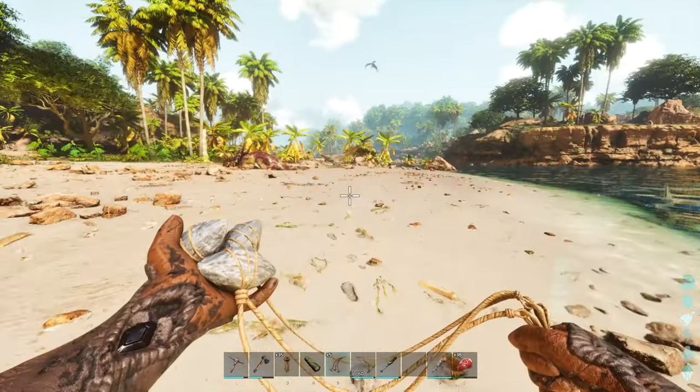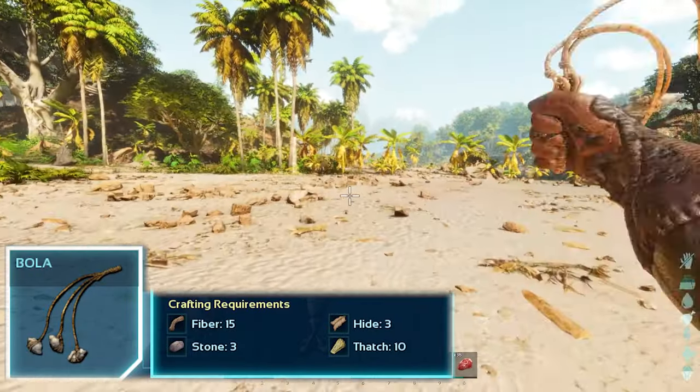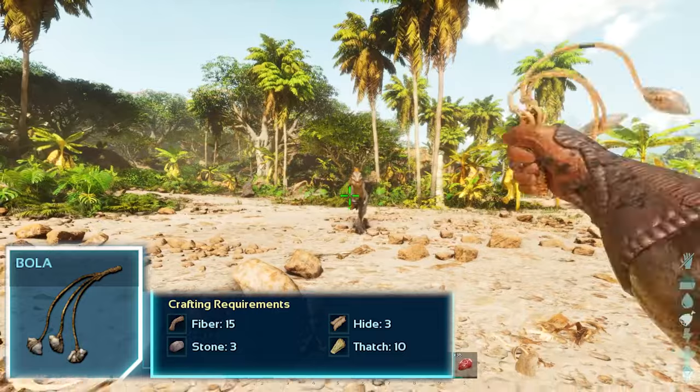All you need for this is a bola and just five wooden pillars. The bola is for when the raptor starts running towards you for attack. As you can see over here, here it comes.